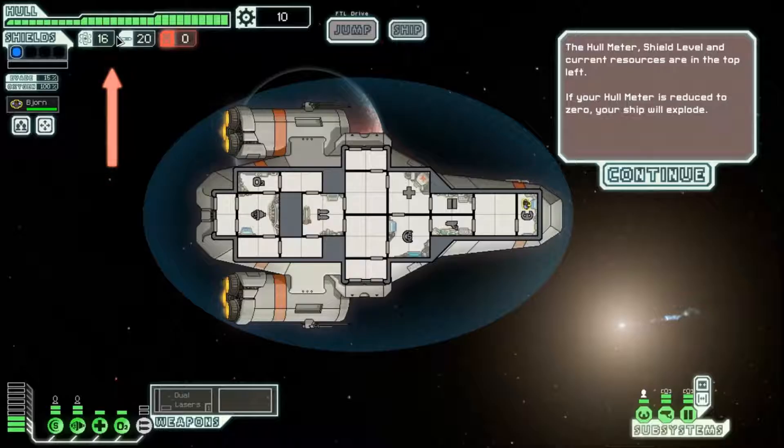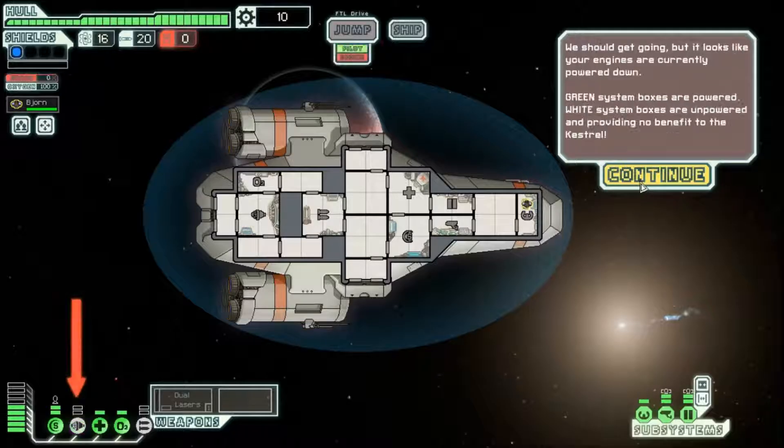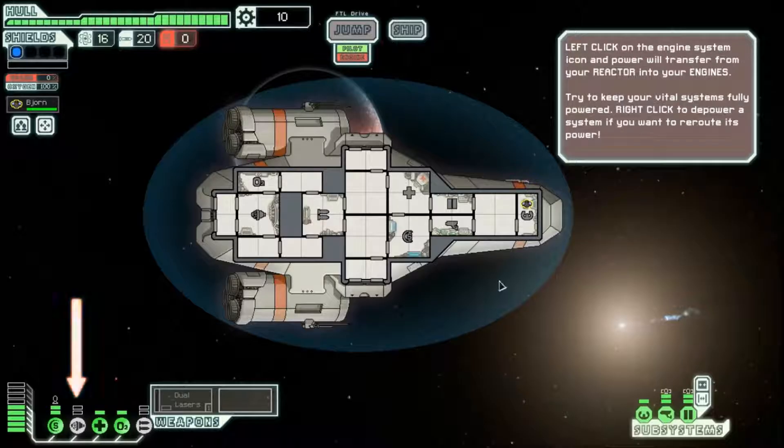Each system's corresponding... see the outline over O2 oxygen. There's a sticker on my sock, let me just peel that off. The hull meter — shield level and current resources are in the top left. If your hull meter is reduced to zero, your ship will explode.